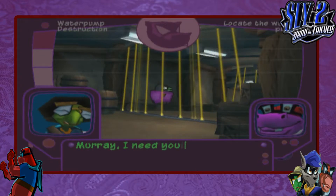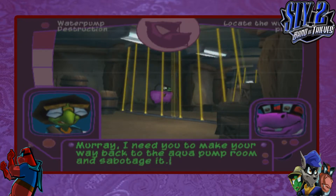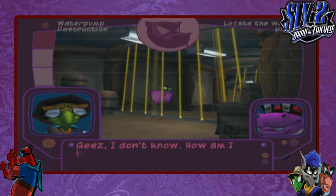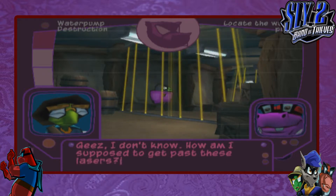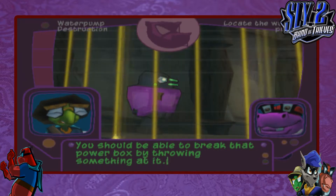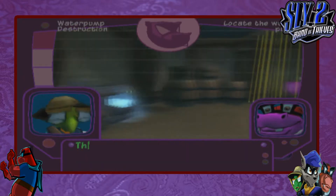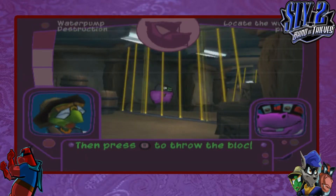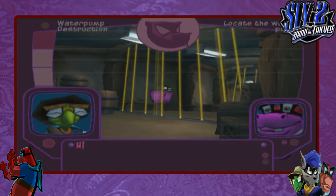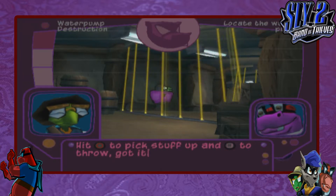"Hey Murray, I need you to make your way back to the aqua pump room and sabotage it." "Geez, I don't know how — am I supposed to get past these lasers?" "You should be able to break that power box by throwing something at it. Press the circle button to pick up a block of ice from the ice machine and press the square button to throw the block at the power box. Hit circle to pick stuff up and square to throw — got it."